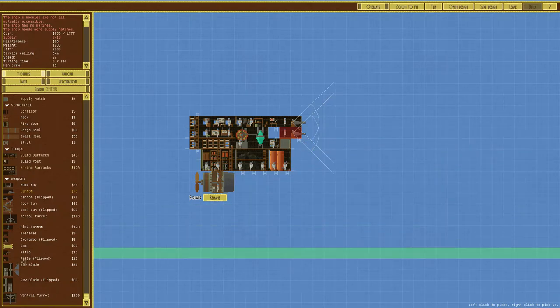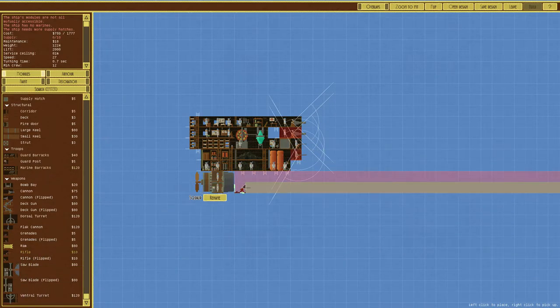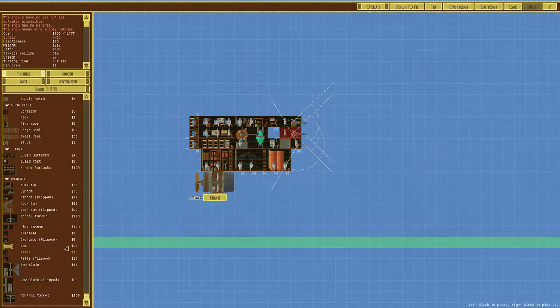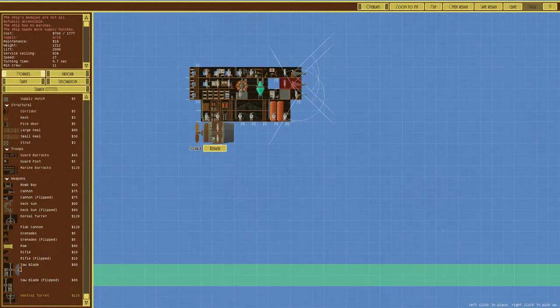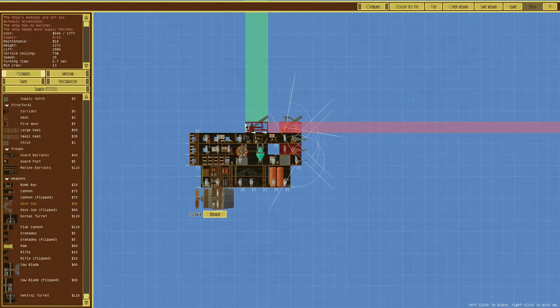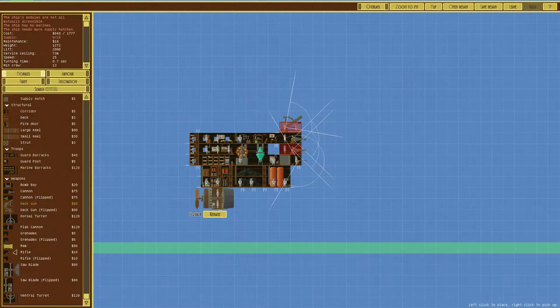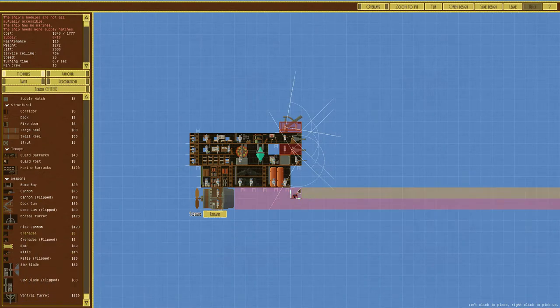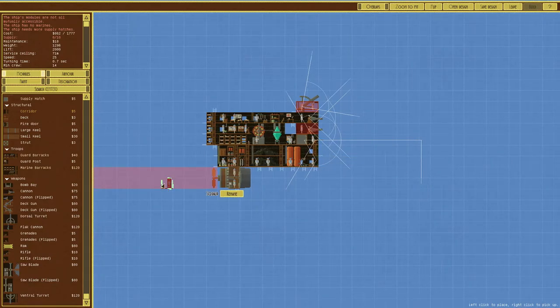Finally, weapons — what we want to look at next. We're going to get some nice cannons. We'll put a cannon there, maybe a rifle here. We can't really put anything in that spot, so we won't. We'll get a deck gun on there — that looks pretty cool. We'll go with the deck gun, and we'll get a grenade guy just there with a corridor.